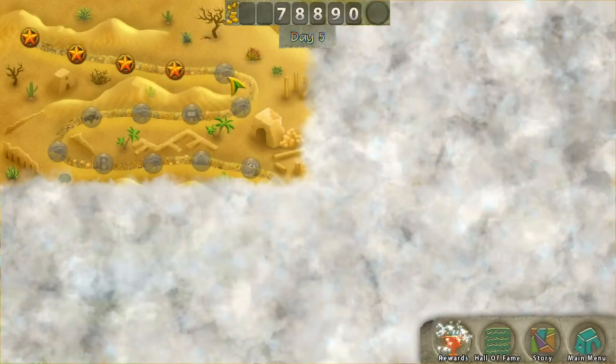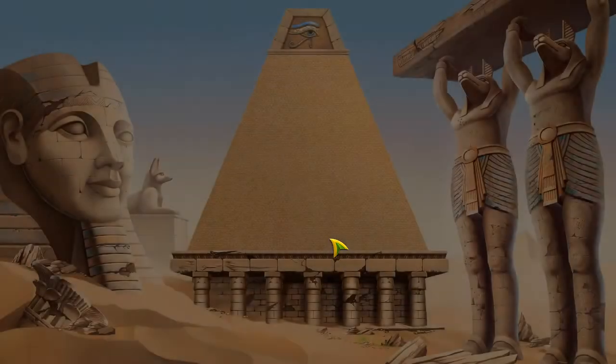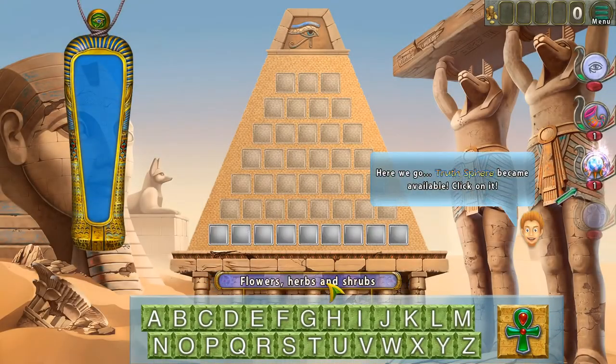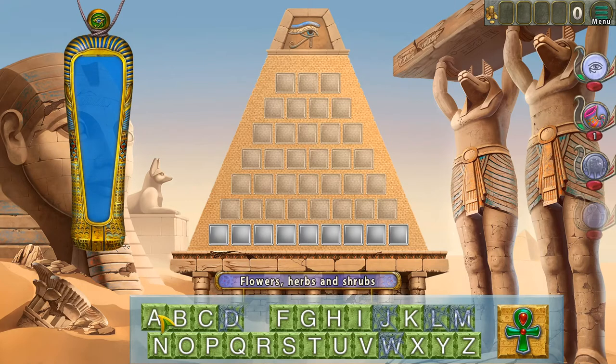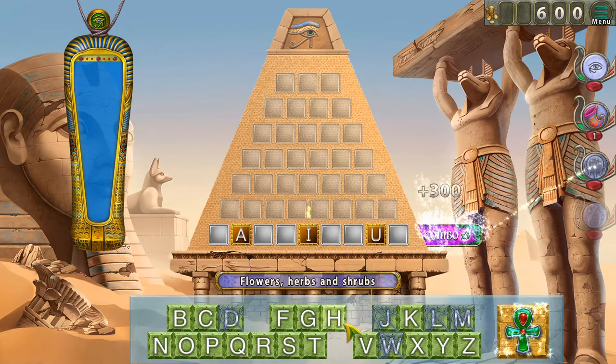I do like the ones that are just a single category, because you can just focus your brain on one thing. The Truth Spear — five incorrect letters have been discovered. Make combos to get more artifacts of this type. Interesting! That's actually pretty cool. Flowers and herbs — nice one!